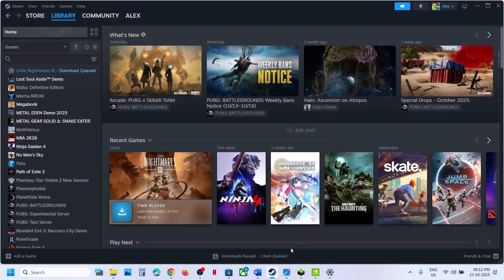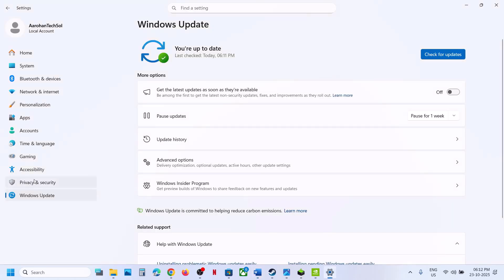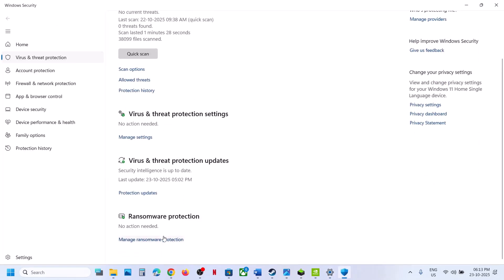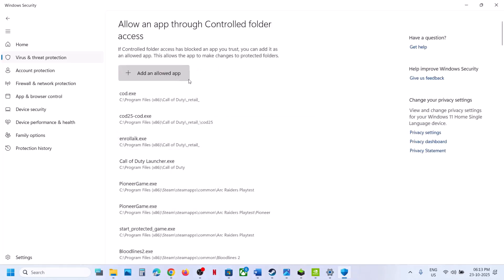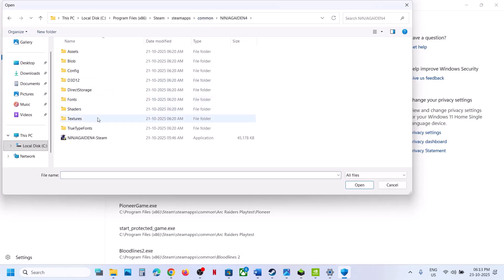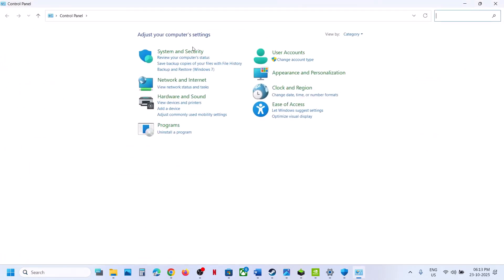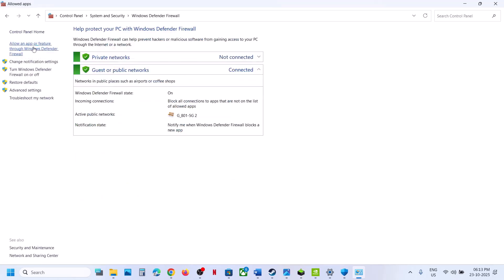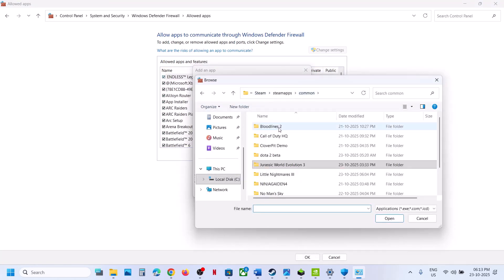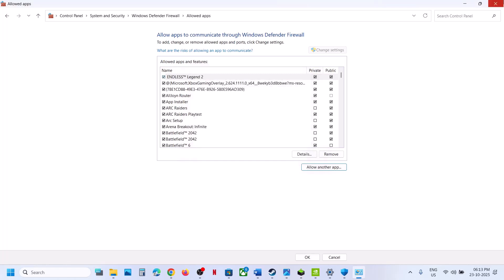If still not working, allow the game exe file in your antivirus. If using Windows Security, go to Windows Settings, Privacy and Security, Windows Security, Virus and Threat Protection, scroll down and click Manage Ransomware Protection, click Allow an App Through Controlled Folder Access, click Yes, then Add, and browse to the game installation folder and select the game exe file. Also go to Control Panel, System and Security, Windows Defender Firewall, Allow an App or Feature Through Windows Defender Firewall, then browse to the game exe and add it.